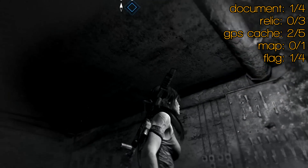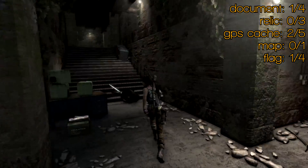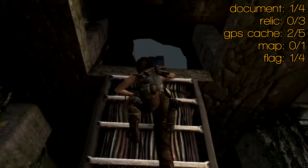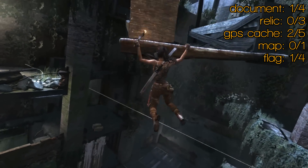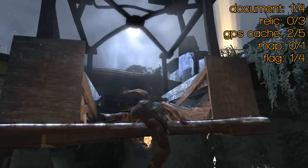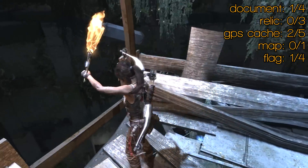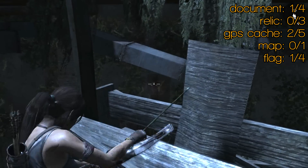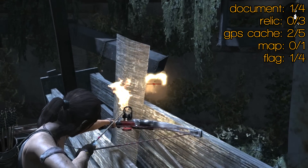Work your way up and around — the next item is all the way up high but we're going to get a couple of flags on the way. Jump across and you're going to meet some pretty fierce nasties. Get yourself up into this little cage area and look to the right and you will see a flag that you can shoot — that's flag number two. It might take a bit of aiming to line it up but you should get it.